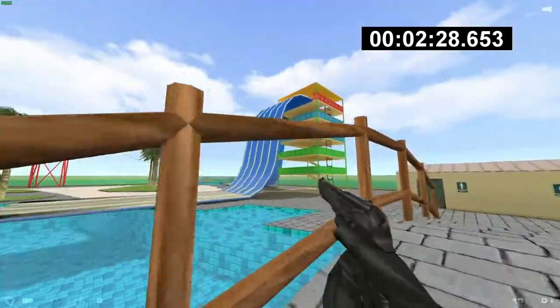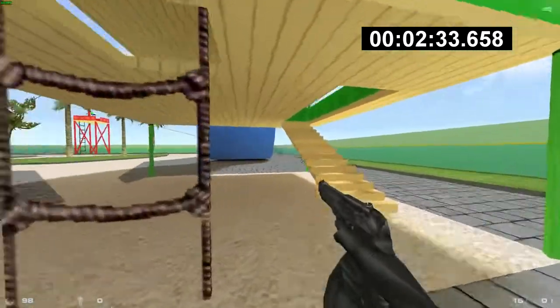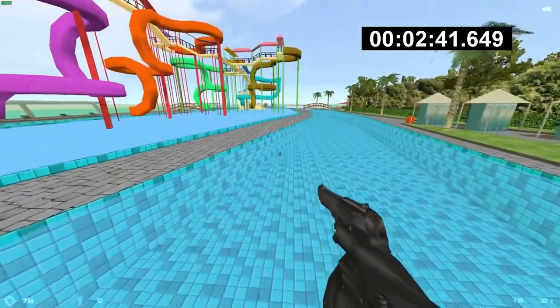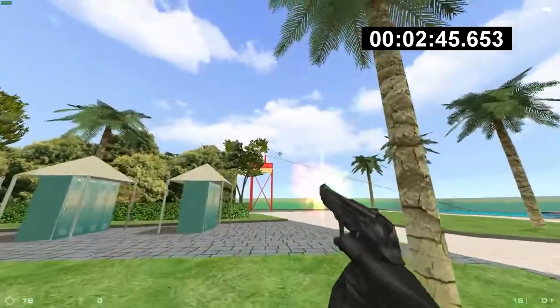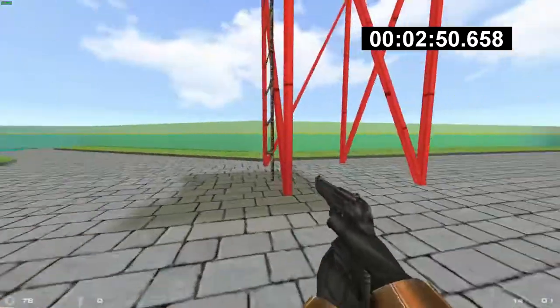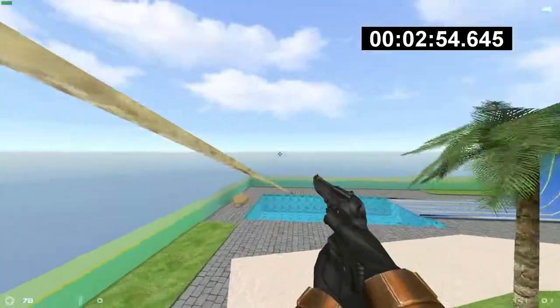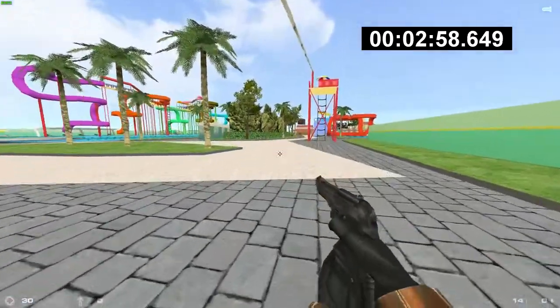Now we have to slide down — we only have to slide down one of those. I messed up a little bit there, but it's all good. There we go, got them. Now we have the grappling rope thing right there. Still have a few left. You just have to get in the pool and then it counts.